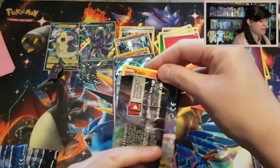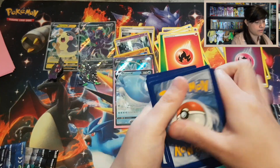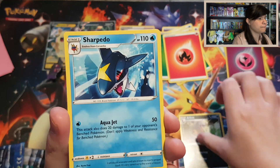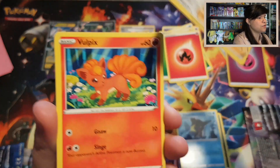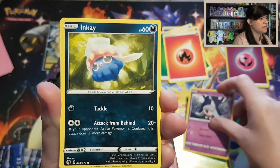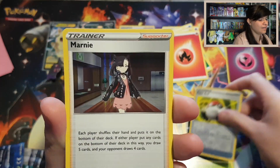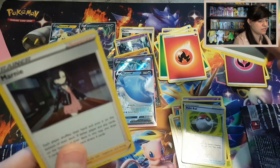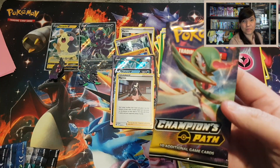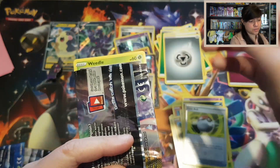So let us open up the next pack. Three from the back. We have an Arbok, Sharpedo, Sonia, Fall Picks, Rockcroft, Kakuna, Hatena, Inkay. We have a Reverse Poké Ball and a Marnie Holo with a Steel Energy. I still do hope we pull something nice in the last pack.